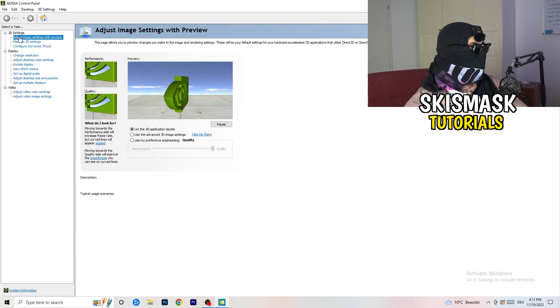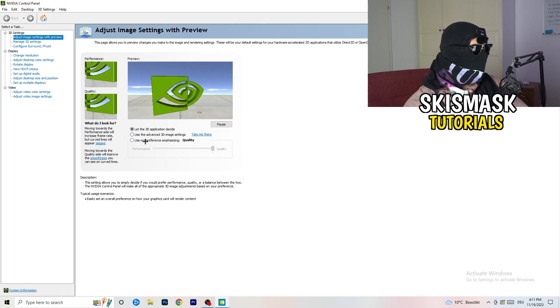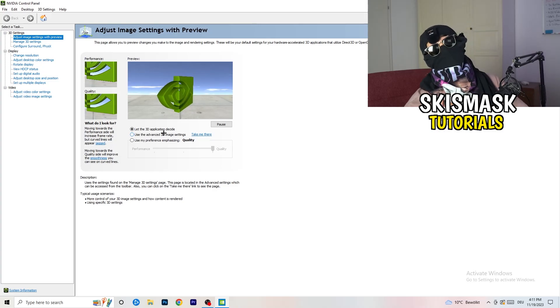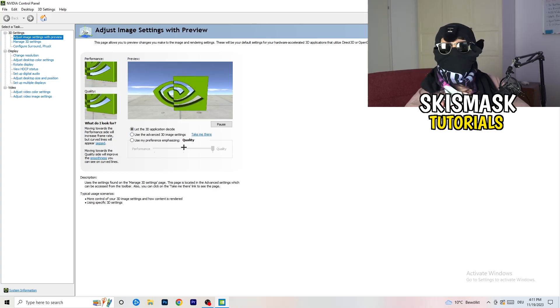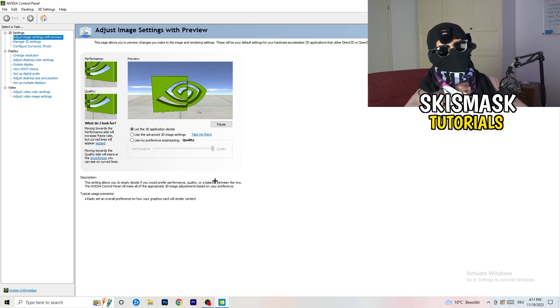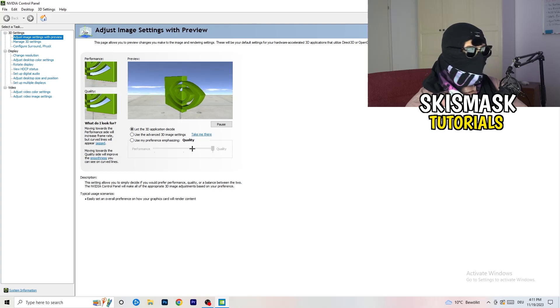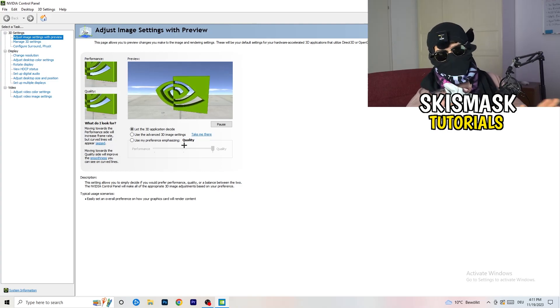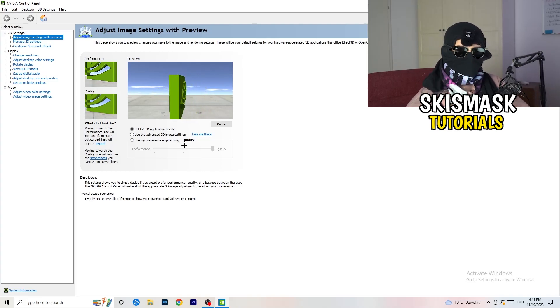Go to 'Adjust image settings with preview.' You'll see this tab. I'm currently using 'Let the 3D application decide,' but if you want to go full-on performance mode, select 'Use my preference' and drag the bar all the way to Performance. This can help you a ton — like a 300% improvement.